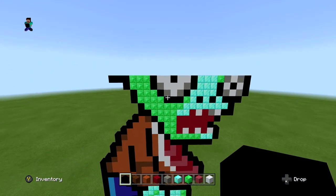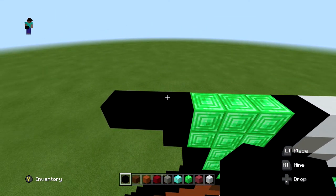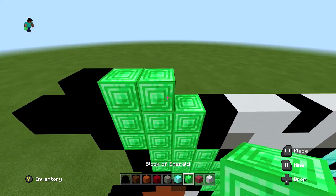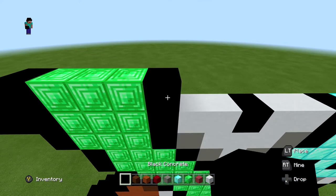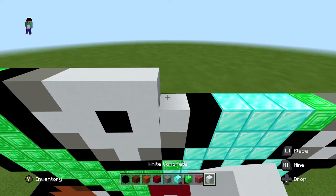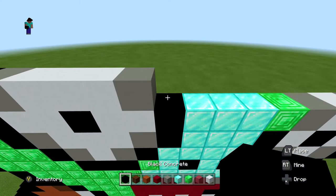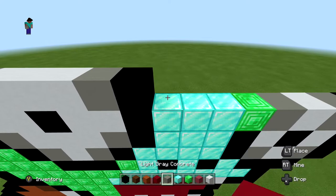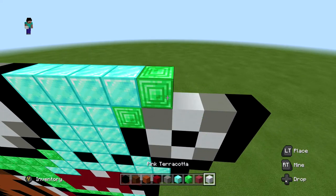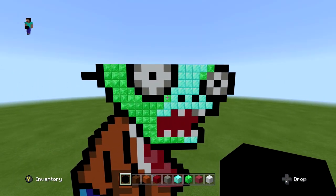For the next layer, skip the two blocks from the last layer and start on the third block with one black, three blocks of emerald, another black, one light gray, three white, another light gray, a black to finish the eye, four blocks of diamond, one block of emerald, and two blacks in one on the right side. It should look just like this.